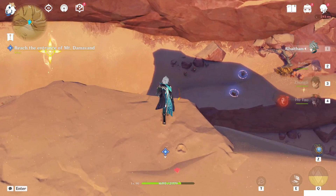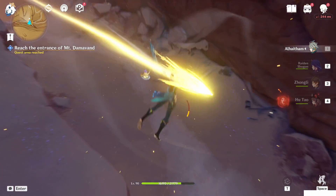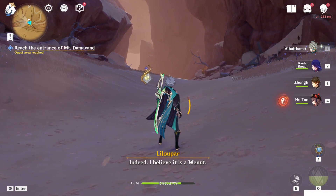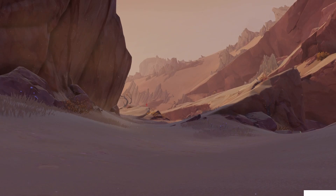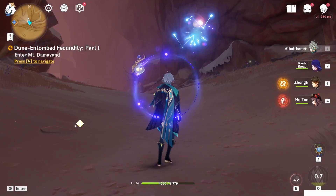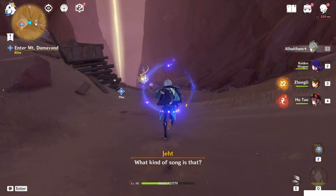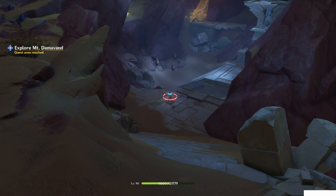Here we go. Now just drop down — downside here you will trigger the next part of the world quest. Now you will hear something is coming. Just defeat the enemies. Now let's keep following the road, going down toward the canyon.